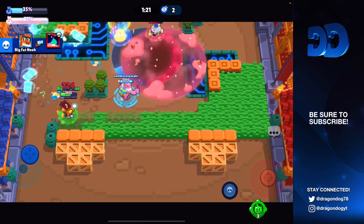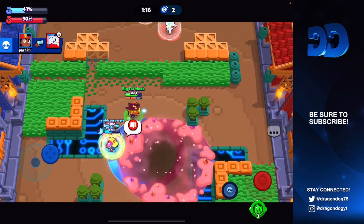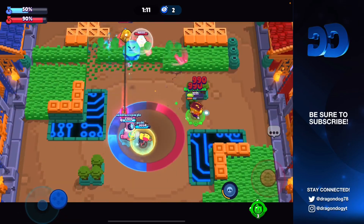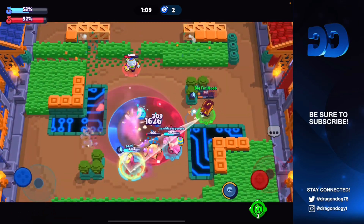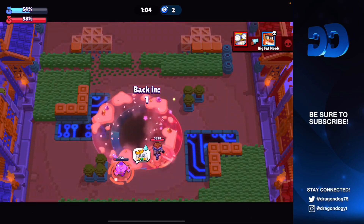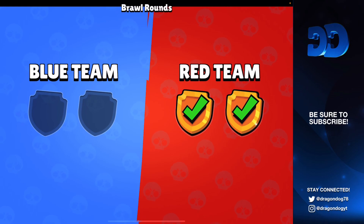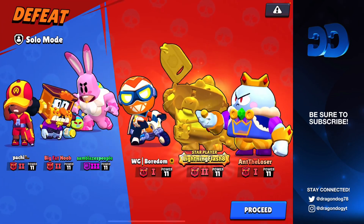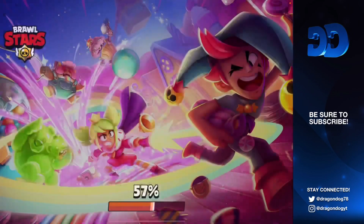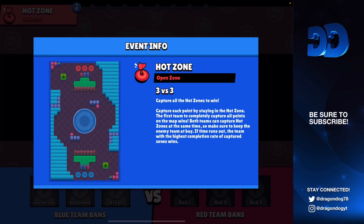We get two kills so there's a chance to come back, and we do have control — they only need 10 though and still have Carl and Buzz. Grom super hits, we kill Buzz, but Meg dies and we lose the game. Very unfortunate. We faced Lightning, really good player. We lost L2 — let's hop into another game and try to get it back.